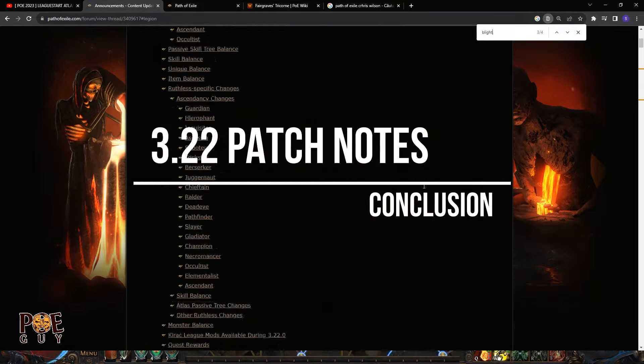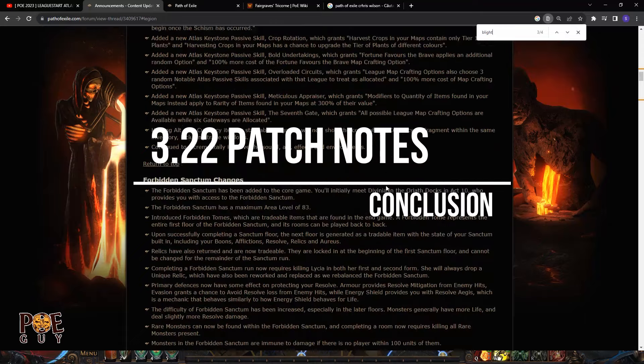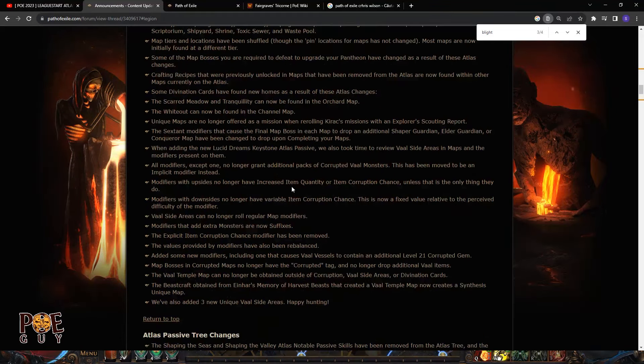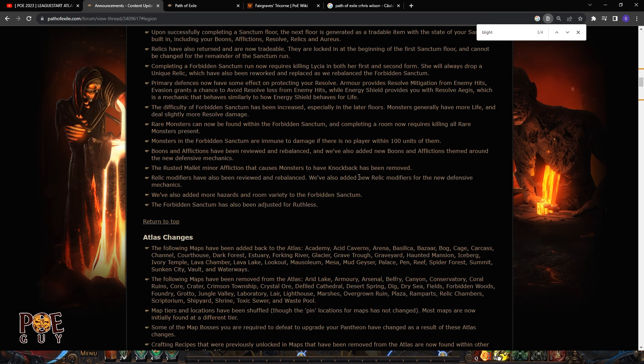This was not a huge patch note — not many changes — but the changes that have been made will impact the game. The keystones added in Trial of the Ancestors, the legion farming nerf, all these little things add up and will change the league drastically. The game is pretty cheap — you only need to buy a few stash tabs and the rest is free. New league will be great with a lot of good changes. Good luck and have a great league start.